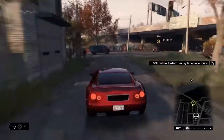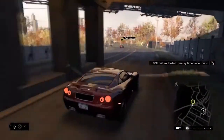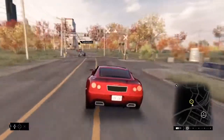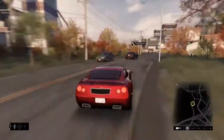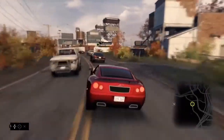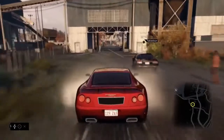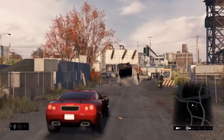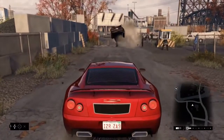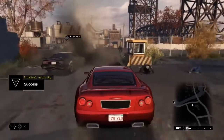In Watch Dogs, we have a wide variety of vehicles. Each one of them has their own unique properties and handling. Let's see how we can use the CTOS to our advantage to neutralize this criminal and leave the cops to deal with him later. The chase stops right here.